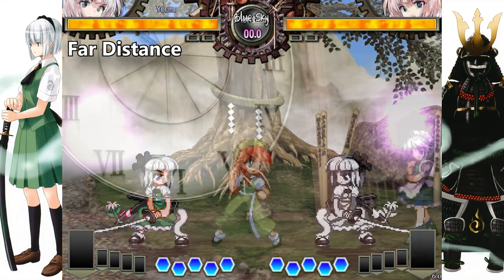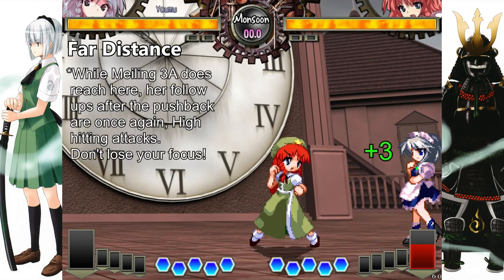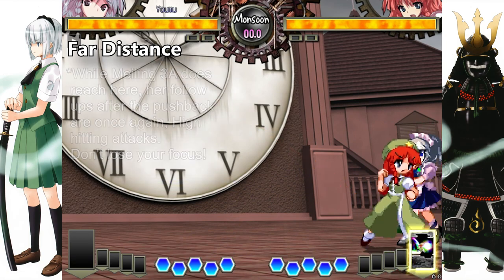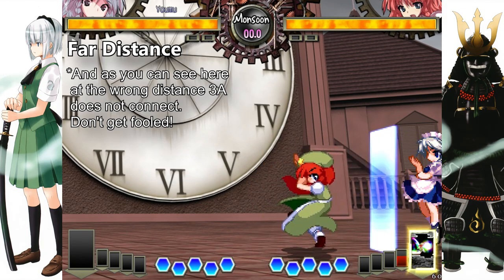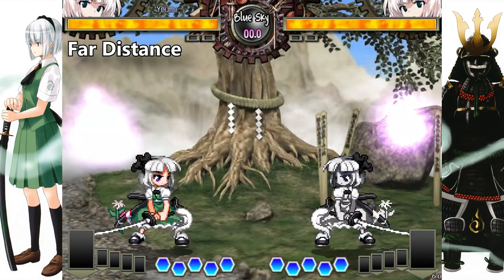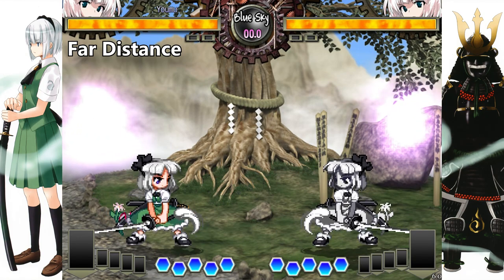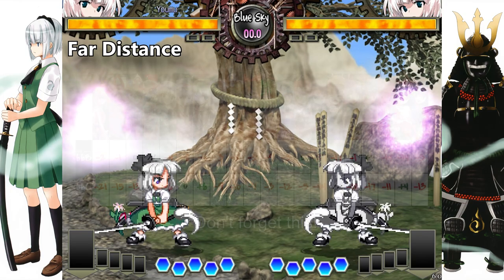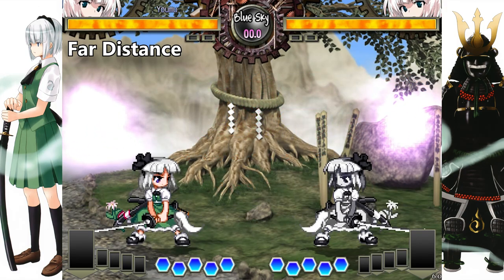At far distance, it becomes even easier, as the only thing to remember is to block high. The only options that will reach at this distance are either the main dash attack 6A or far 5A, and as said already, there are only 5 characters that can hit low from this position. So for the most part, focus on blocking high unless you are facing those characters. Don't bother with the other dash attacks, as they are more often than not a high attack anyway, or a low that is minus on wrong block.